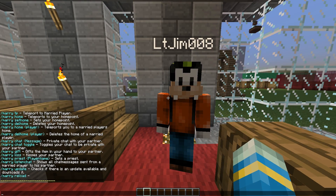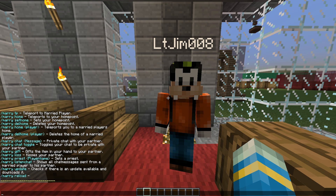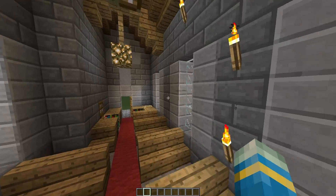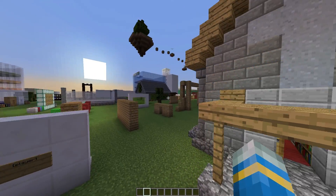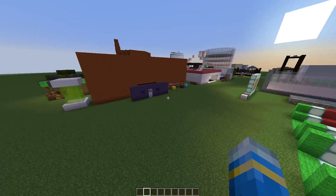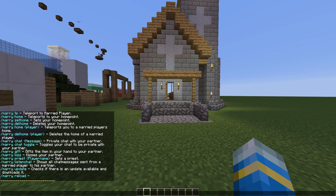If we do '/marry' it will show us all the commands. First of all, you have to be in a 25-block radius. You can also divorce, which is very sad, and the radius applies to that as well. You can set a priest, which is cool - I've never seen that feature before. You can set a home, so we're just going to set the home outside the church.